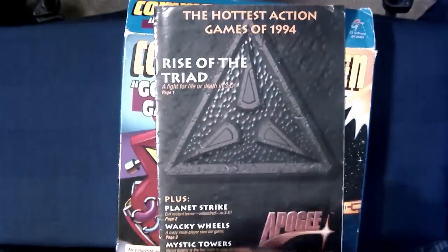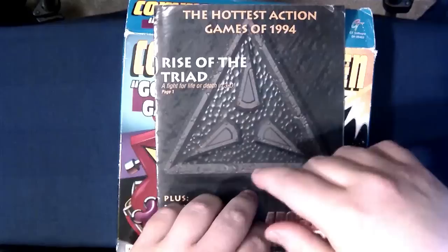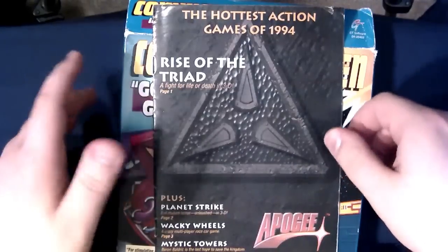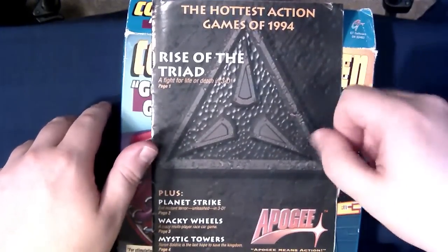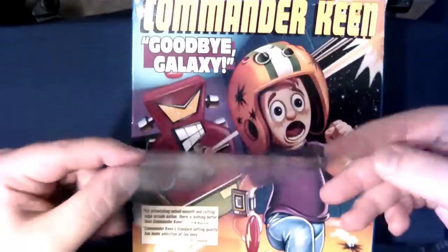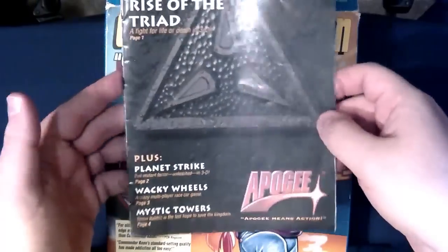So this is just a bit of a relaxed, casual video. We're gonna be looking at some catalogs from some interesting game boxes I've got. This one is from Apogee — their hottest action games of 1994. I don't think it originally came with this box, mainly because this is a GT Interactive release of Commander Keen, and this is Apogee.